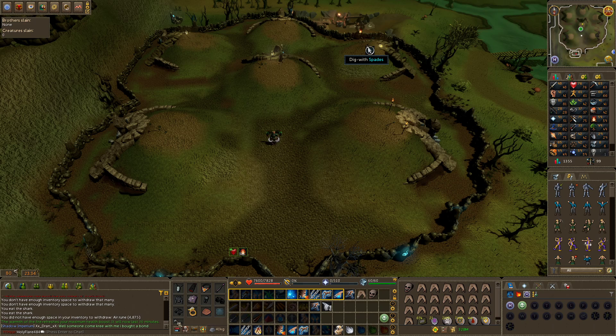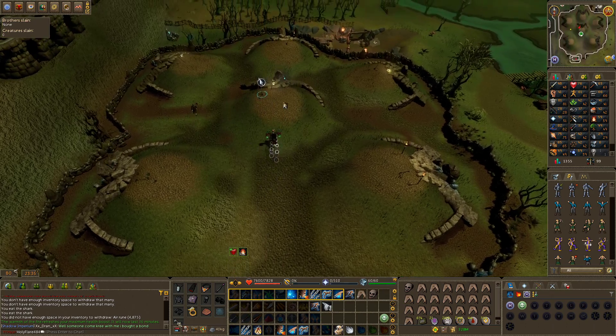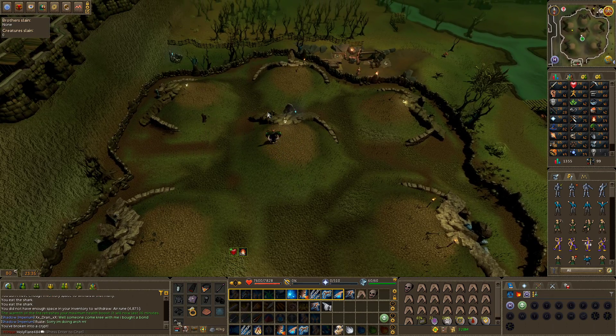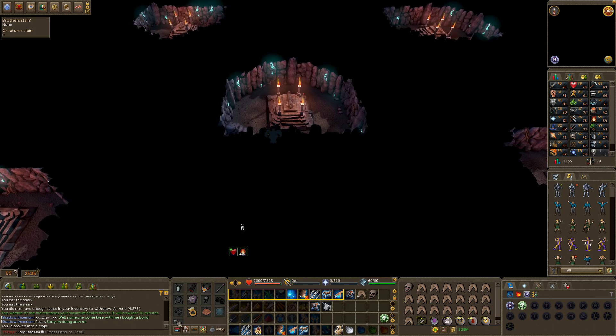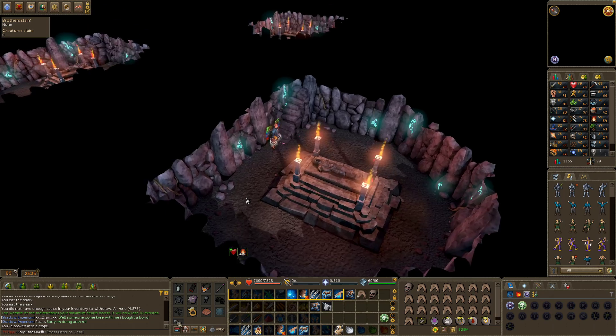Up here is Torad, a melee user. This right here is Guthan, also a melee user. And up here is Karil, a ranged user. So I recommend bringing ranged and magic equipment.